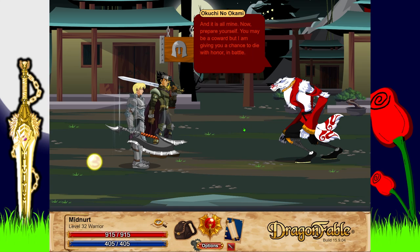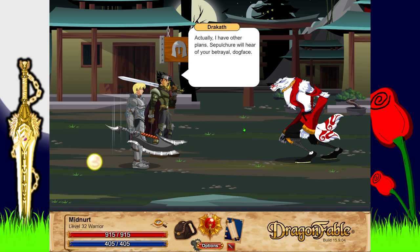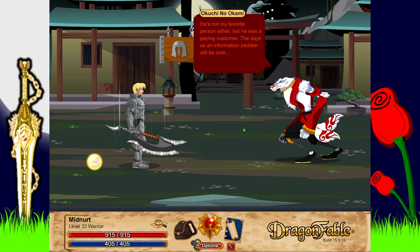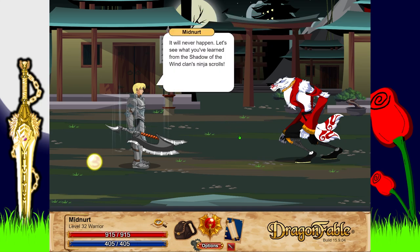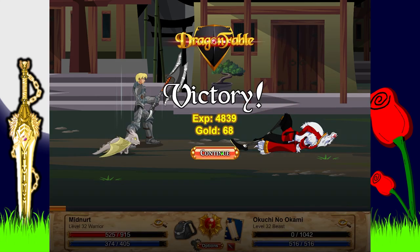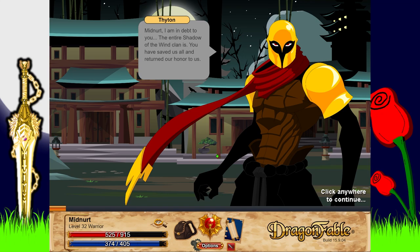Kuchi no Kami turns to Dracath: 'Repay yourself - you may be a coward but I am giving you a chance to die with honor in battle.' Dracath responds: 'Actually I have other plans,' and vanishes - leaving me to fight Kuchi no Kami alone. 'You know me so well. That guy's such a jerk.' Kuchi no Kami says: 'He was a paying customer. The days as an informant peddler will be over just as soon as I end you, Midnerd - Tython's most powerful and promising ninja.' I say it will never happen: 'Let's see what you have learned from the Shadow of the Wind.'